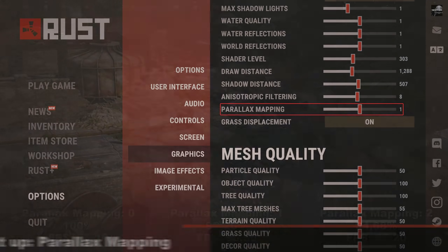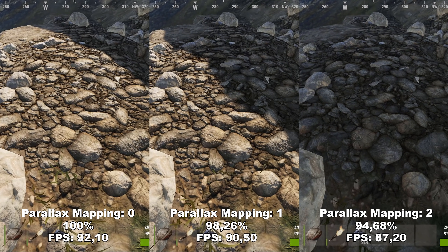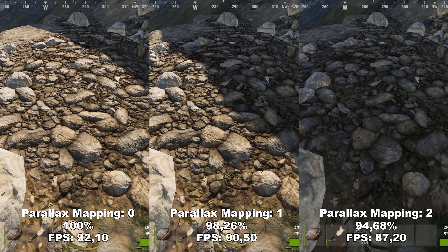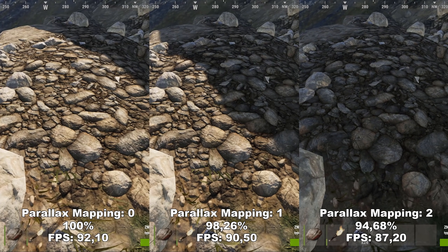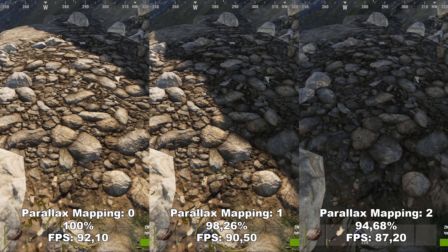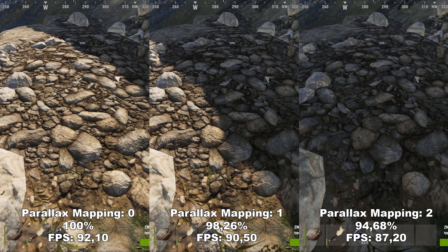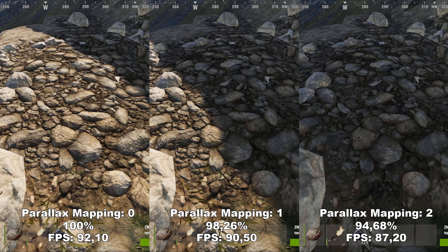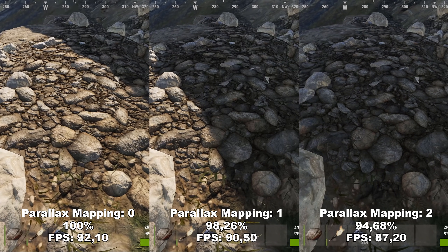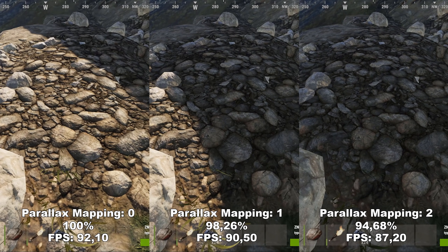Next up, we have Parallax Mapping. Parallax Mapping adds some extra geometrical detail to the smaller rocks and dirt roads in the game. It's hard to show in this video, but there is actually a small difference between the different settings while you're in-game — however, it is fairly subtle and you only notice it while specifically looking for it. You have to be staring at the different roads or rocks to actually see the difference. Therefore, I would definitely recommend leaving this at 0, or maybe bump it up to 1 if you feel it looks better for you.